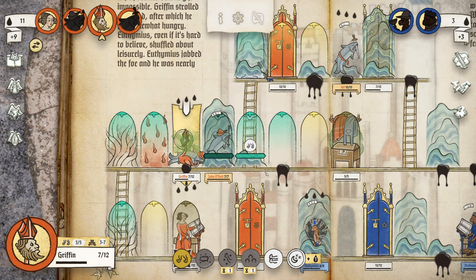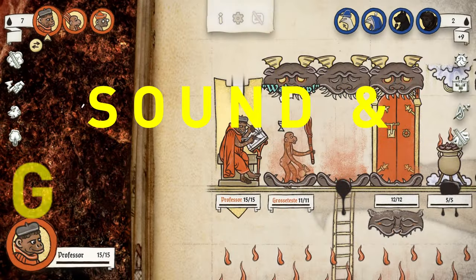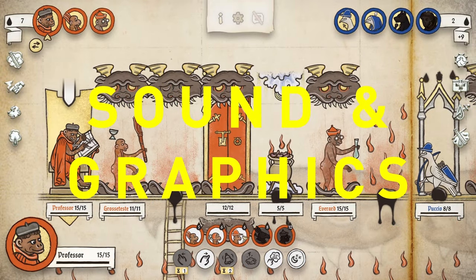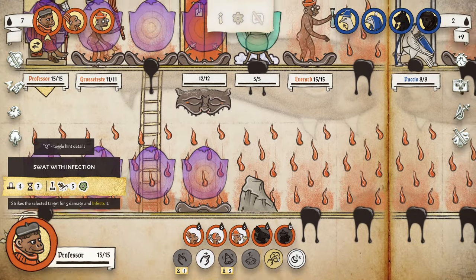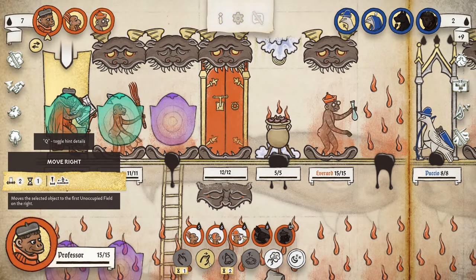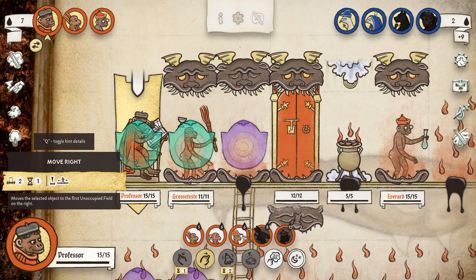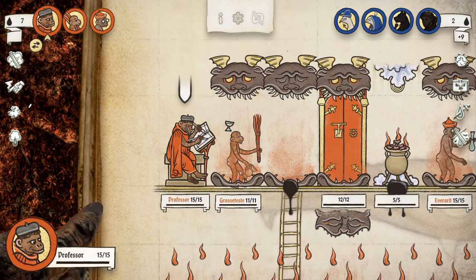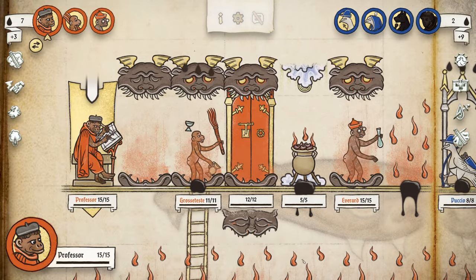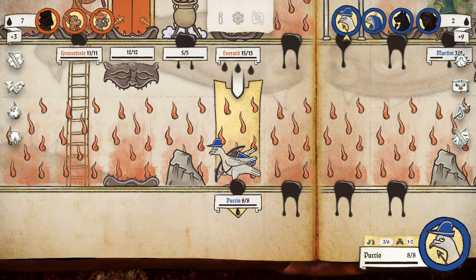Moving on to sound and graphics: the game has great music that really fits with the theme. The sounds are pretty solid and fit well too, even some of the sillier ones. Graphically, the game has a wonderful art style with the animals — it's fairly amusing with their various actions and interactions, though I do worry this theme might put some people off the game.